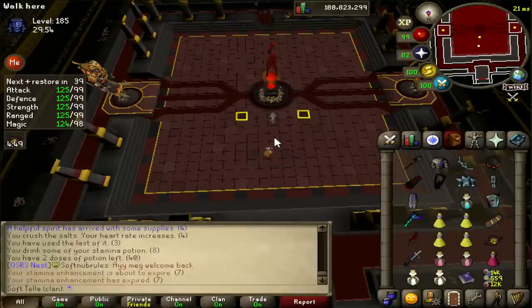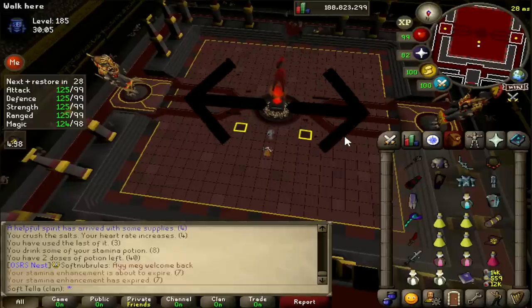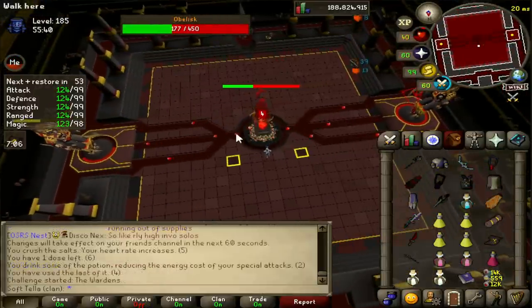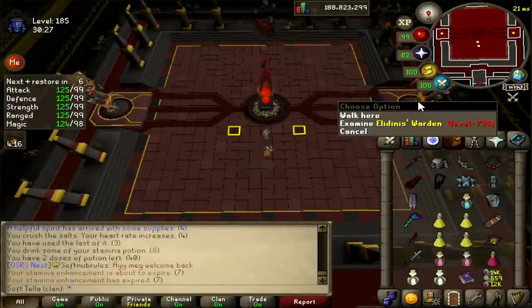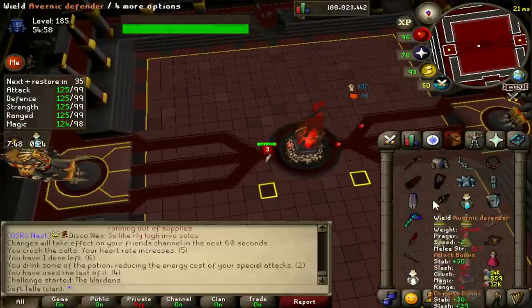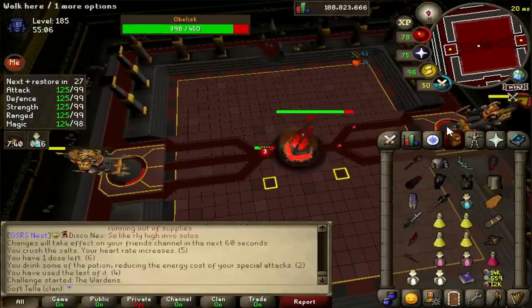When you first enter the boss room using the teleport crystal, you don't actually start the fight. You have to begin by speaking to Osmonton, the ghost in front of the obelisk. There's an obelisk in the middle, a warden on the left and right side, and a little fork on each side of the obelisk. Little red orbs will come from each side and charge the statues up — the forks on the floor are how the statues charge faster.